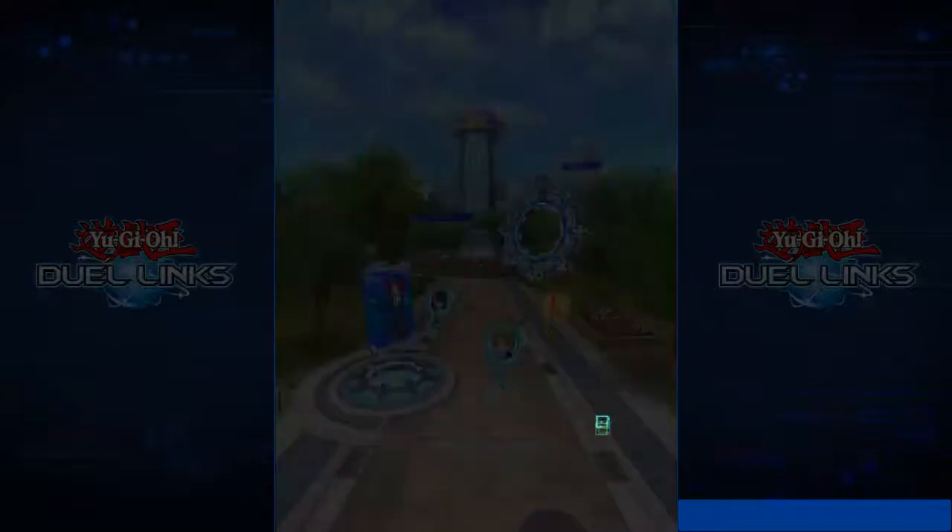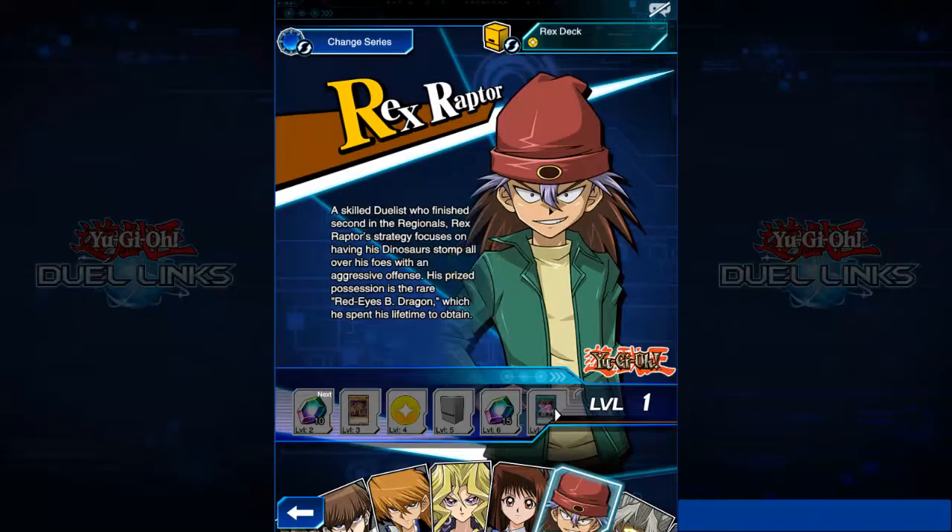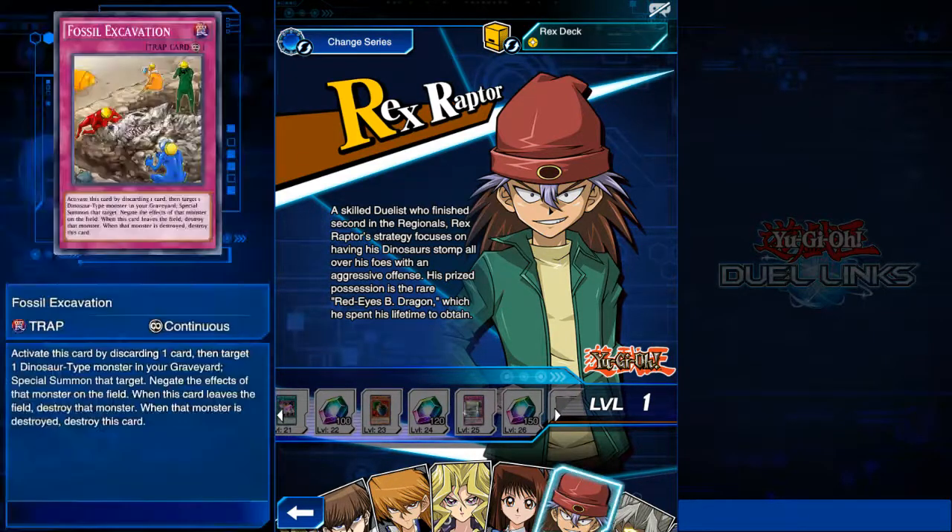Let's now look at Rex and talk about him. In terms of his level up rewards, it doesn't really get good until level 25, which is when you get Fossil Excavation. You can discard a card, find a dinosaur in your graveyard and special summon it — you negate all the effects, so if it's got any negative effects, great.